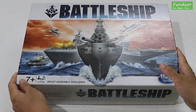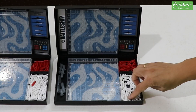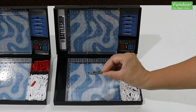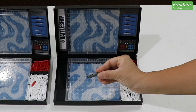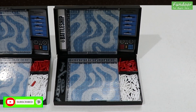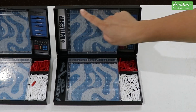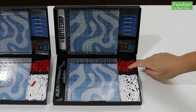Inside the box, there are independent setups for both players. For each player there is one battle case, 84 white pegs, 42 red pegs, and 5 different types of ships: battleship, carrier, cruiser, submarine, and destroyer. The battle case has compartments for ships, red pegs, and white pegs — including an ocean grid, target grid, ship storage, red peg storage, and white peg storage.